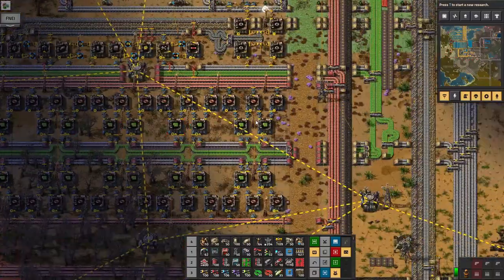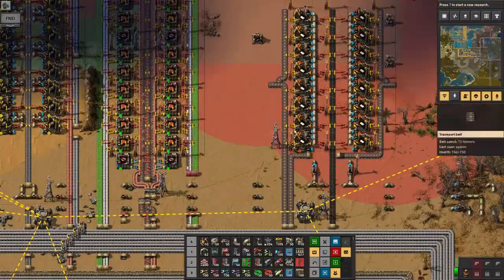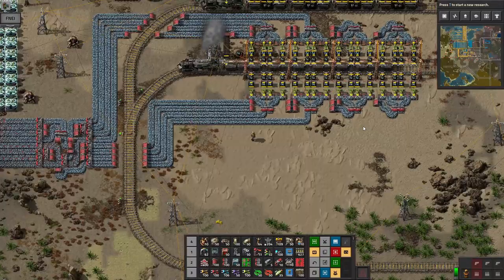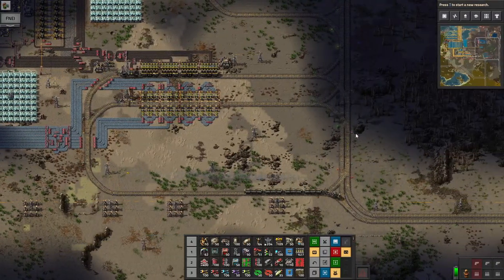We seem to be doing okay on copper, green circuits are okay, but we do have a problem — we don't have any oil. As you can see, no oil. The reason is we're not getting enough petroleum, nowhere near enough. So there are two things I want to do in this episode.